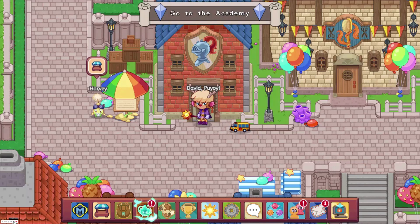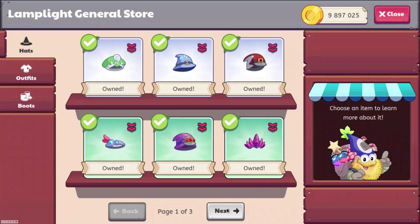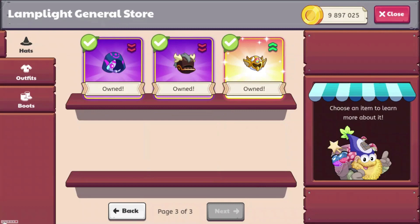So with the new armor update, every single hat has a different heart bonus, so we are going to be looking at which ones are the best. So at number 10, we have the Celestial Helm, which has a heart bonus of 306. You can get this in the Lamplight Town General Store for, I believe, 2,400 coins.